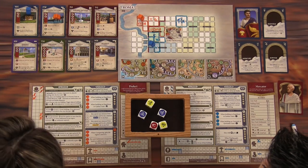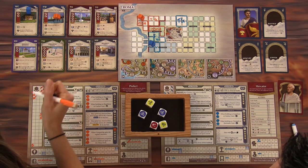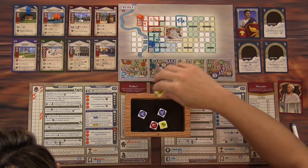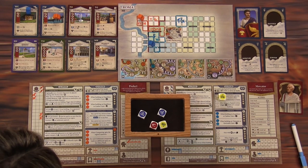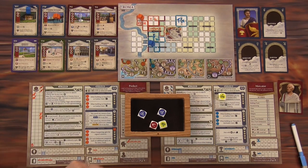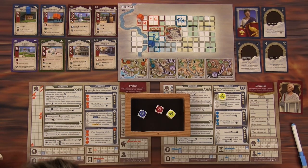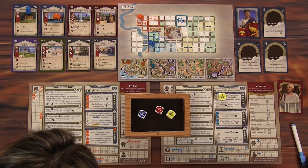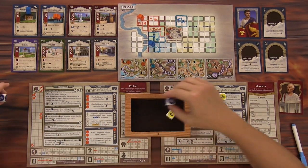I'll definitely take one of these. That's a fish, that's a jewelry, that's a garrison, a legion raiser — they're all kind of decent. I'll go this way. I'm going to take the blue as well. I'm first, so I'm going to take the wood, wood, and brick. What I'm going to do is spend my senator I gained earlier — he lets me deploy and gain a hammer, raise, or market icon on this die.